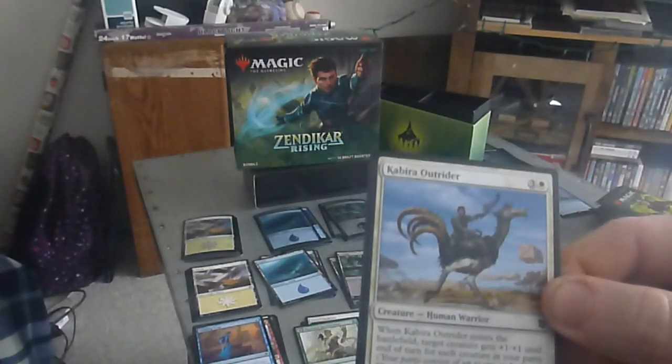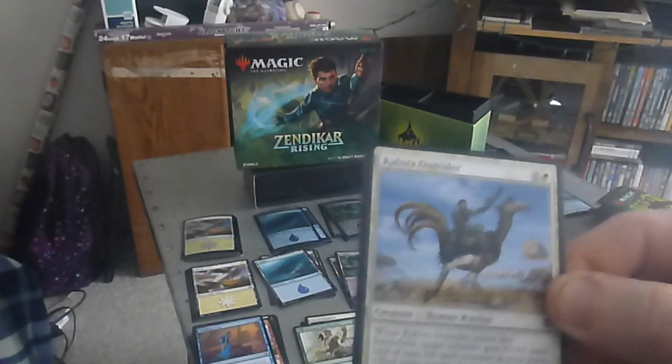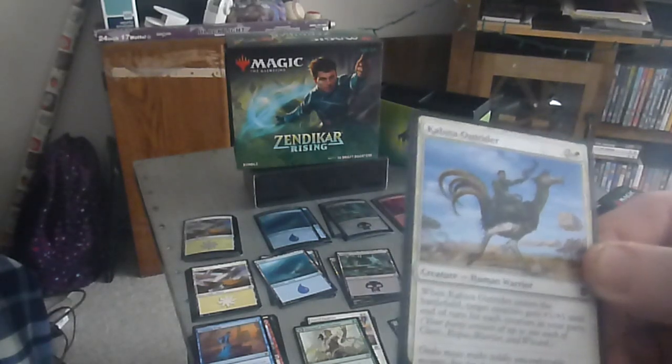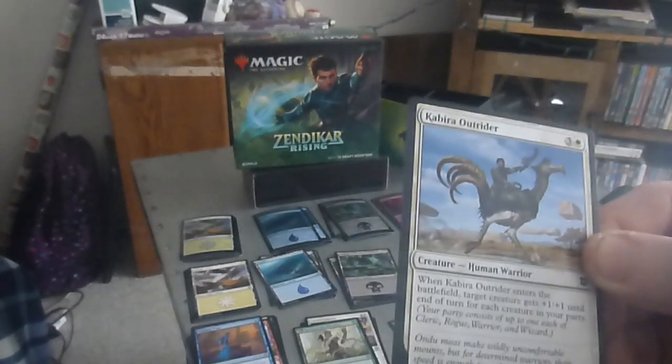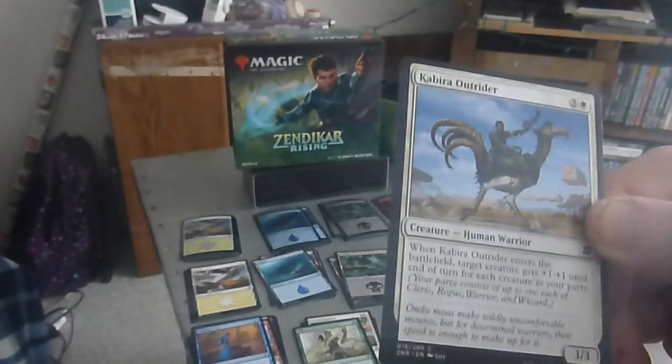Next one is the Kabira Outrider — a four drop, three colorless one white, three-three human warrior. When Outrider enters the battlefield, target creature gets plus one, plus one until end of turn for each creature in your party.